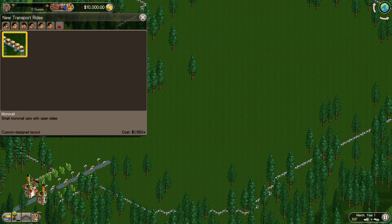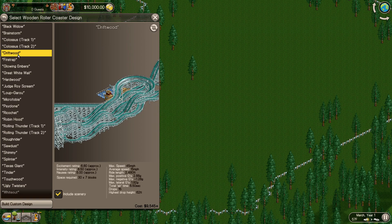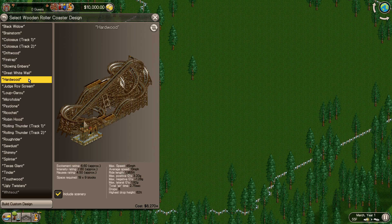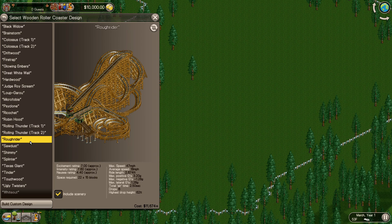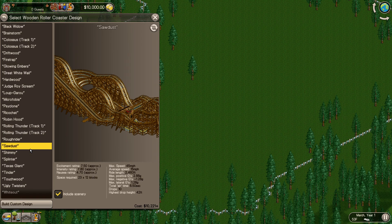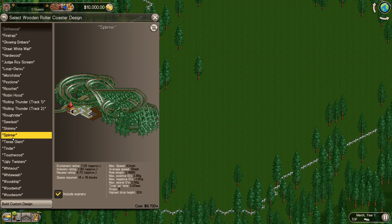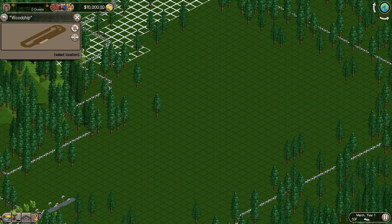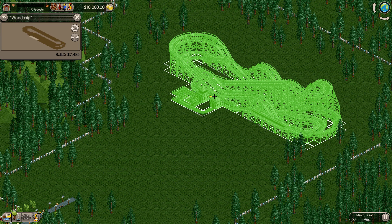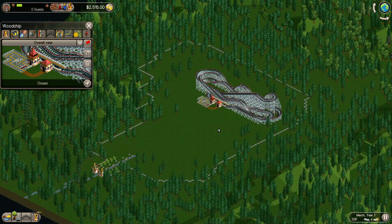Let's go ahead and build a rollercoaster. I remember as a child on this one I would always build a rollercoaster at the back of this map. I'm trying to remember which one it was — it had to be cheaper than $10,000, obviously. I believe it was Woodchip I would build back here. It's kind of the centerpiece of my park. And $7,500 there.